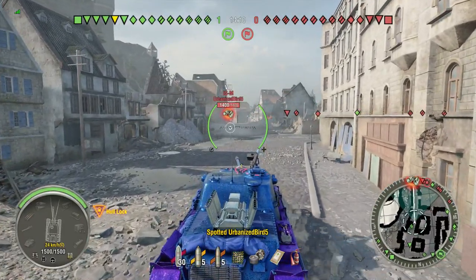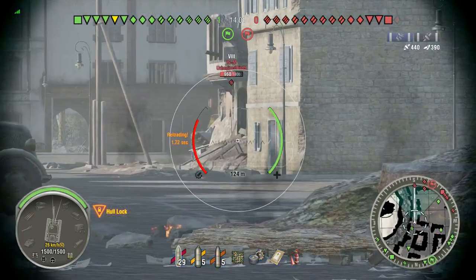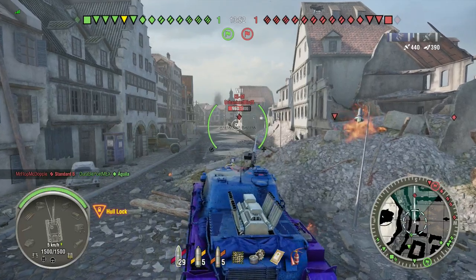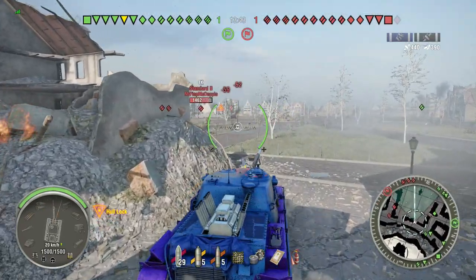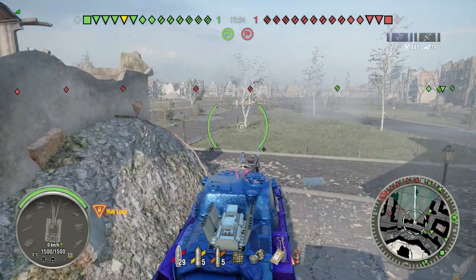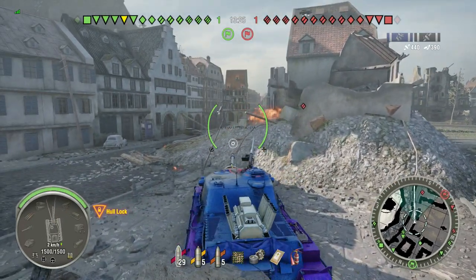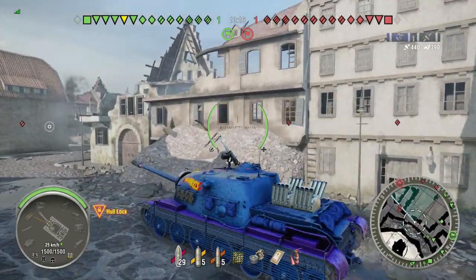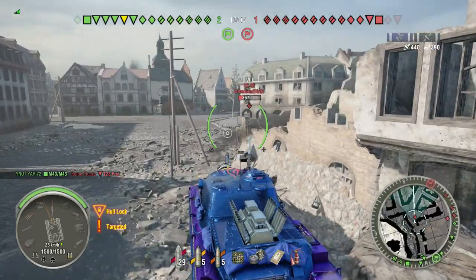We might be able to brutalize the enemy team. T95 is going to be a scary thing to fight, but we might be able to take him too - I don't know what the armor is on this thing and I should have checked, but we'll find out. It's better to test the armor for ourselves than make speculations. T95 is there, that's good news. I see one of them and this guy's got an inaccurate gun, so we'll send it. That shot was disgusting - you miss a hundred percent of the shots you don't take.